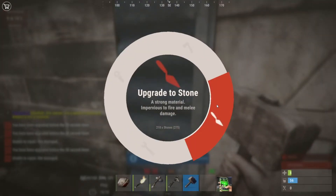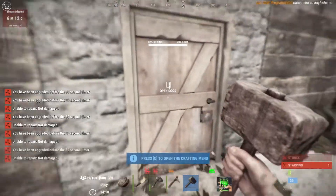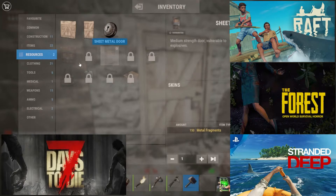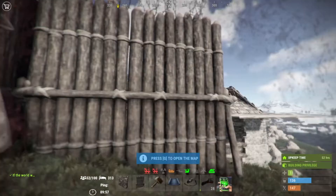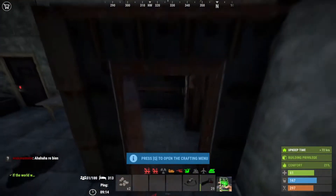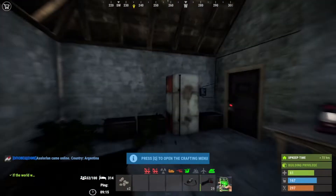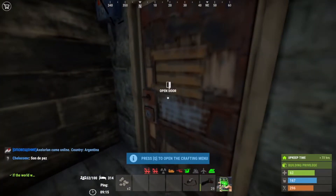Base building is one of the key gameplay elements in Rust — it is essentially your house. What's different from other survival building games is how much you can actually do: wooden barricades, stone barricades, wooden high walls, stone high walls, bear traps, landmines, turrets. There is also a tool cupboard, otherwise known as TC in the Rust community, which is a structure that prevents your base from decaying — without the TC your base will eventually fall apart.